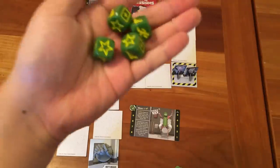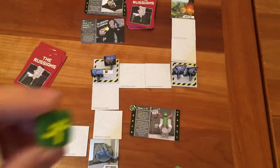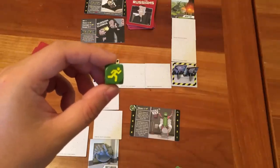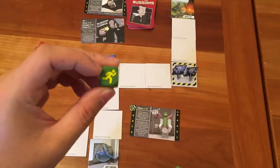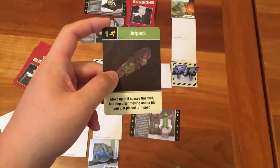There are four steps in a turn: roll four dice, rerolls, spend the dice, and then end your turn. There are different icons on the sides of the dice. This is the move icon — you spend a move die to move a character you control to an adjacent space. Some cards require this move icon as a cost to play them. For example, the jetpack in the top left corner here would need one move icon to use it, and you can move up to five spaces this turn, but stop after moving onto a tile you just placed or flipped.